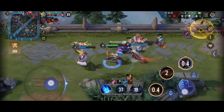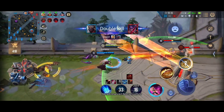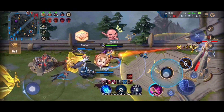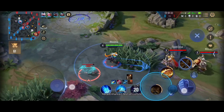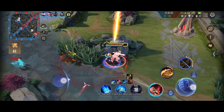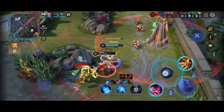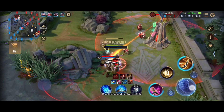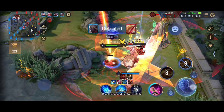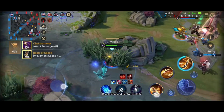Now let me give you a quick demonstration. Watch this clip carefully in slow motion. Here, since I am at level 4 and the opponents are at level 2, they are only going to try and run. What I want to showcase is that without even using my ult, just with my normal attacks and my first and second abilities, I brought down both of their HP to 25%, and my ult was only just a finisher in this case.